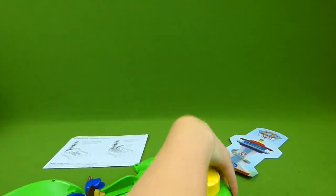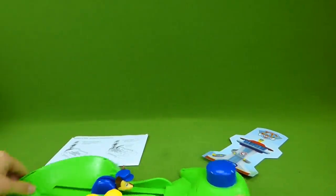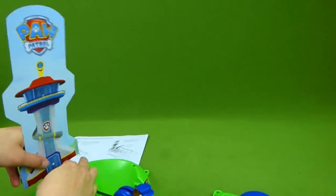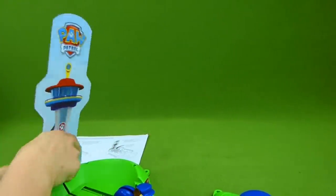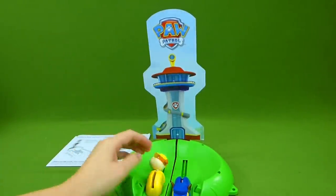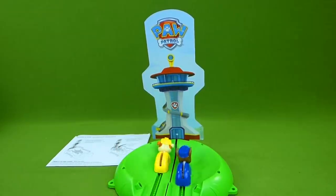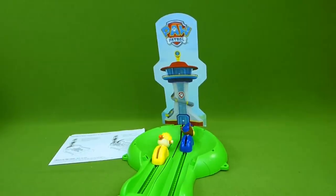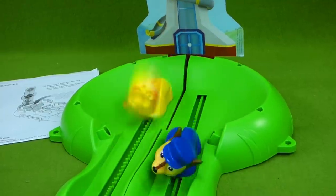So let's go ahead and start placing these where they belong. There we go — snap that in right there. And then we've got our lookout tower, which goes down here. There we go. And it looks like we're almost ready to race!